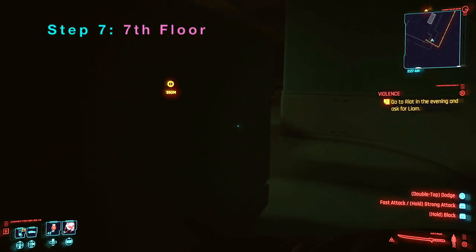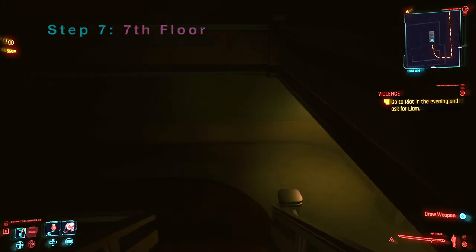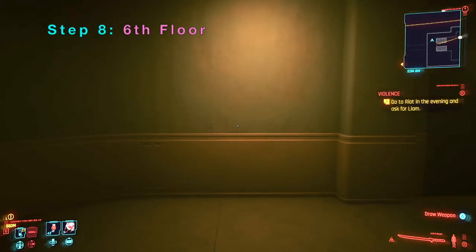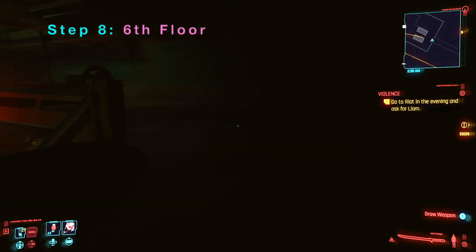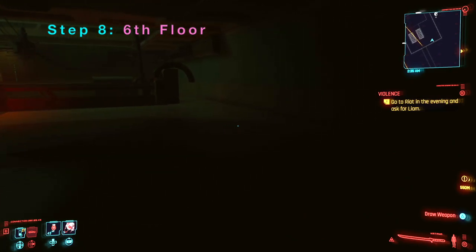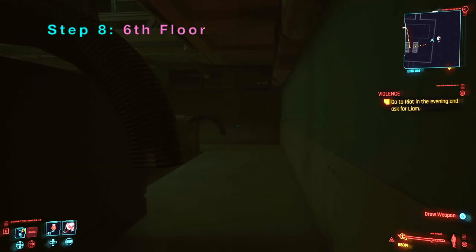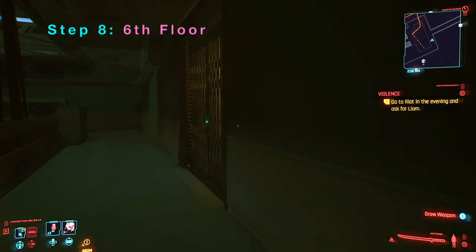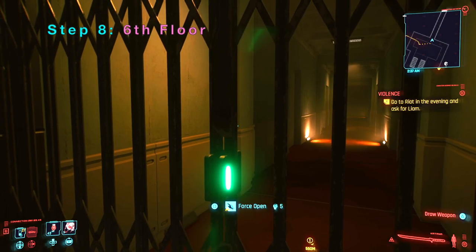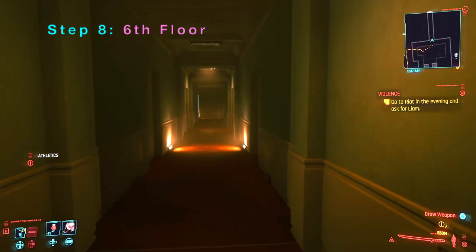The sixth floor has something interesting so we will go down to the sixth floor. Normally this place you cannot go to — you cannot access it. So on the sixth floor, if you go towards the end there is a gate that you can force open. This is weird because normally you can't get up here.